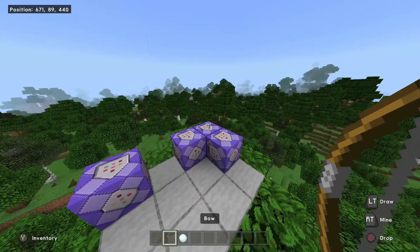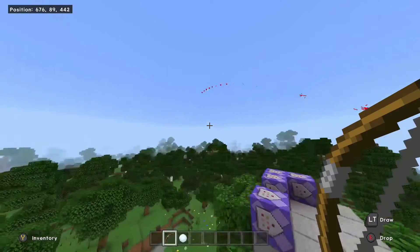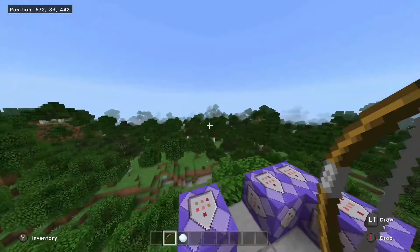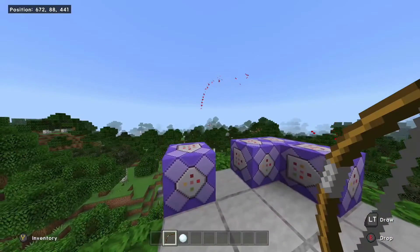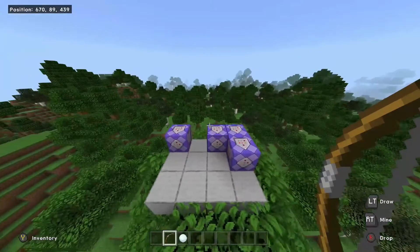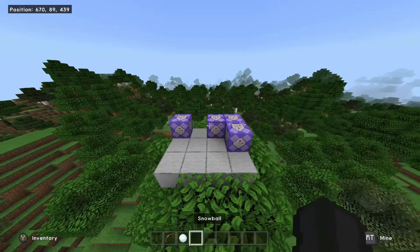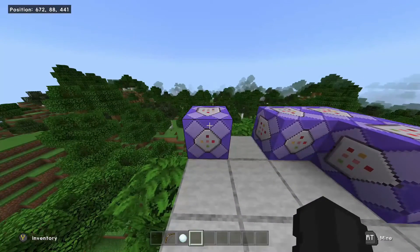You can make the trail more visible by having more command blocks doing the particle effect, but that will lag your game. I don't recommend it because I already added three of them, and that can lag for you if your internet is not too good. So let's get into these commands, but we might first want to clean up this little area.